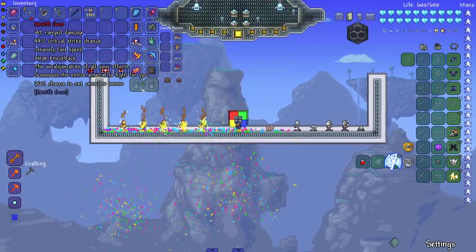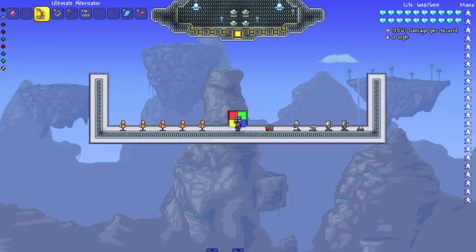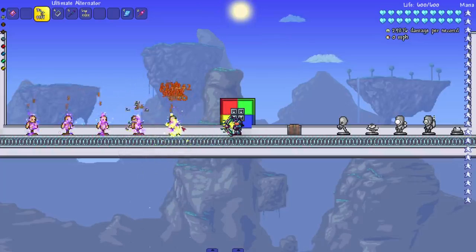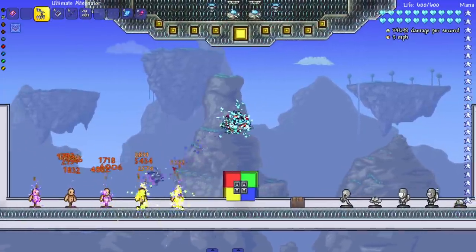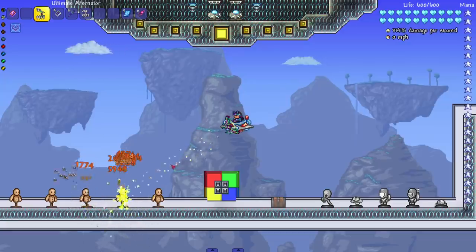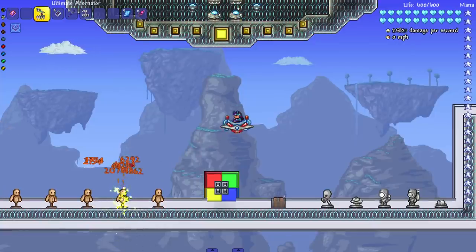Next up I want to see the bow first. I'm expecting all this stuff to be the same — it has to be, right? Maybe not, but it still shoots every tier of arrow, which is honestly impressive. Every shot — we're shooting bats, lasers, cursed arrows, bees, all kinds of arrows. It's not quite a Tsunami but there was at least a thought process in that.